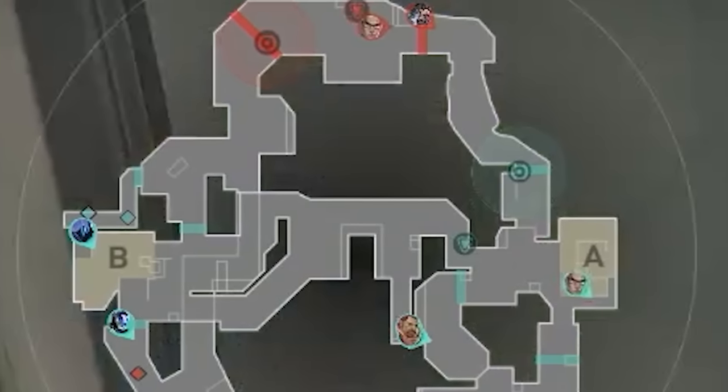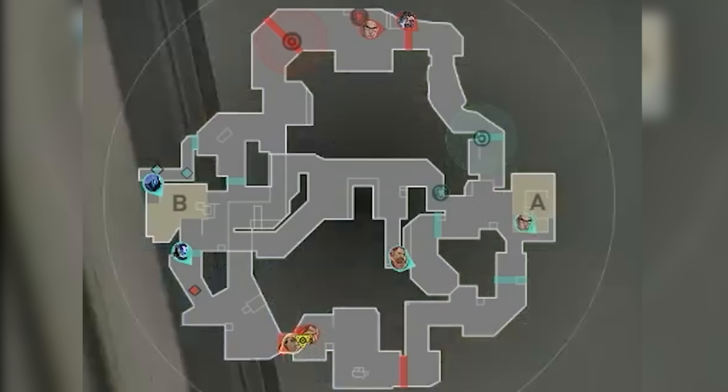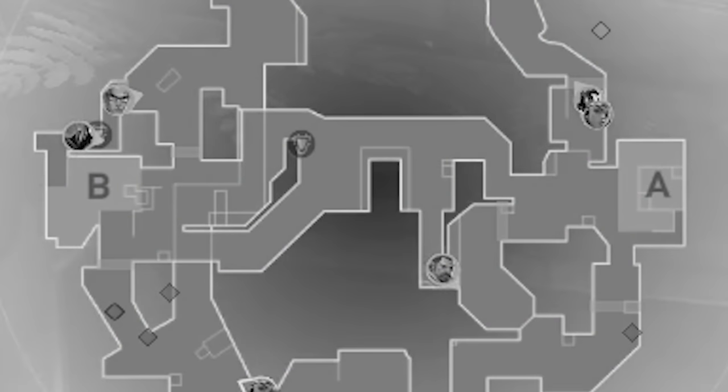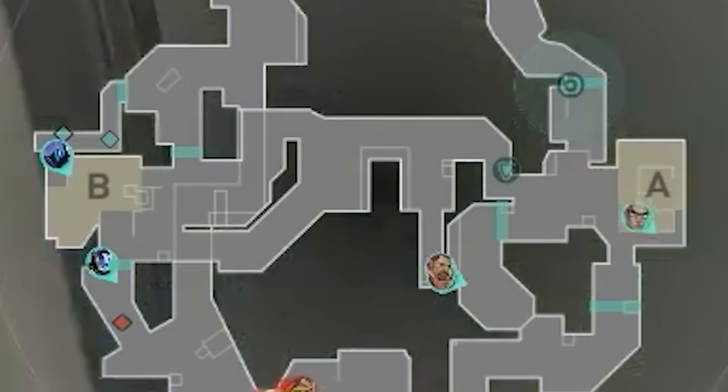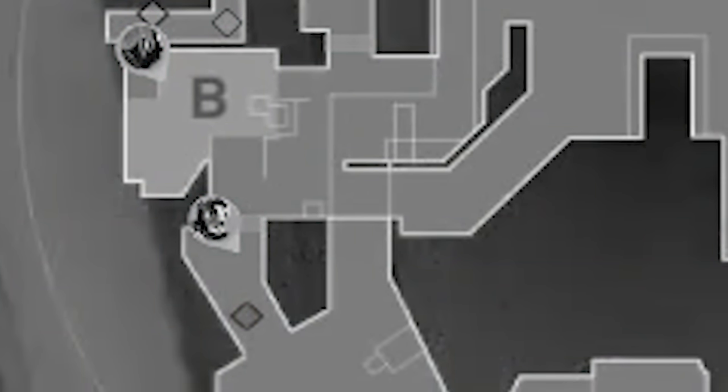Cloud9 start with 2 North spawn and 3 South spawn. Same strat as last round — default towards Dish using noise as misdirection to cover a B hit through B main. 100 Thieves open with 2 towards B and 3 towards A, prioritizing A main control this round. Since their B side is weaker, they want to play more passively there — but they'll still pretend they're strong towards B.